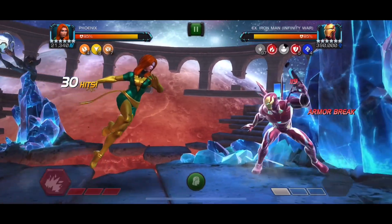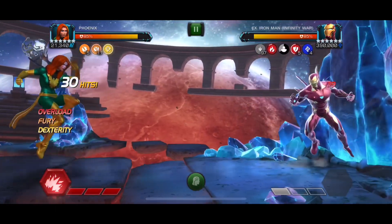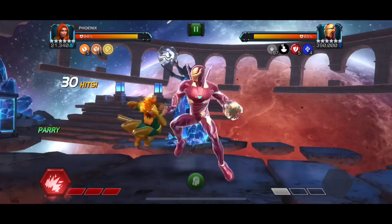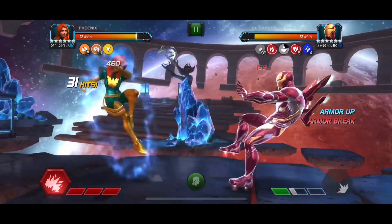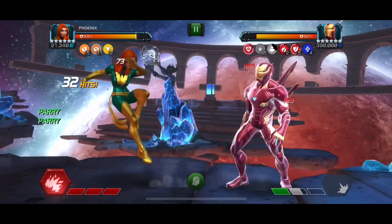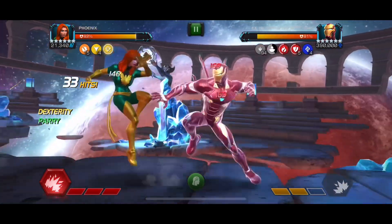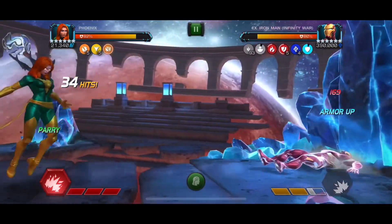It goes even higher — right here we have four fury passives and we're about to hit our fifth one, so this is like the maximum damage output. We're also going to get the five armor breaks too, so we're going to see what the maximum damage output of Phoenix finally looks like. And that was a 62,000 heavy attack — that's pretty impressive.